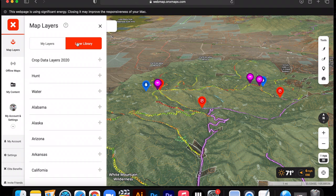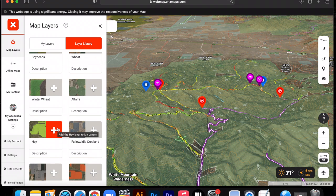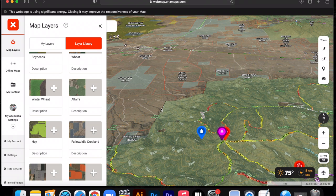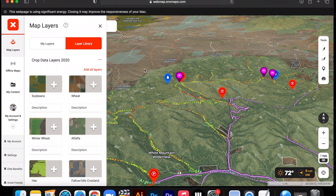Another new feature in the layer libraries — if you go to map layers and then layer library, there are crop data layers from 2020. I don't necessarily know if it'll be huge on this hunt, but when you're e-scouting you can add things like corn, wheat, winter wheat, alfalfa, hay — these are all ag fields and what they planted. Say there were ag fields nearby and the elk were coming off the mountain at night: you could pull up exactly what they're feeding on and where they're at. Alfalfa would be a huge one, hay is big. They have everything on here: rice, grain, cotton, canola, dry beans, peanuts, potatoes — a lot of options. That's a cool new map layer added this year.